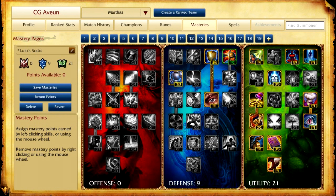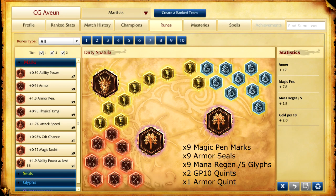Now for the masteries — and for the runes, it's pretty common to run these. People probably prefer to run 3 gold per 10 quints but I actually prefer an extra bit of mana because of how aggressive I play. So I run 9x magic penetration marks, 9x armor seals, 9x magic regen per 5 glyphs, 2 GP10 quints, and 1 armor quint. Sometimes I swap it and go for 3 quints and drop the armor — it just depends. Personally I prefer having that extra armor.